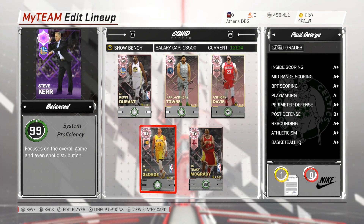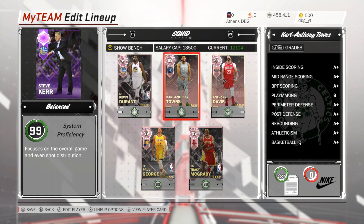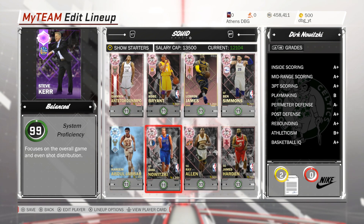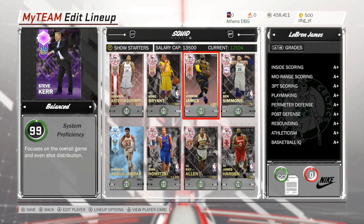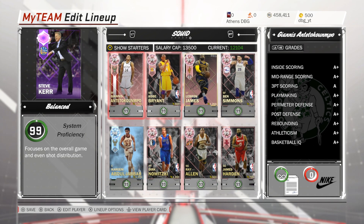This is the team we're running with: Paul George at the 1, T-Mac at the 2, Kevin Durant at the 3, Anthony Davis at the 4, and Karl-Anthony Towns at the 5. Off the bench we're running Giannis at the 1, Kobe at the 2, LeBron at the 3, Simmons at the 4, and Kareem at the 5, with Dirk, Ray Allen, and James Harden also running off the bench.